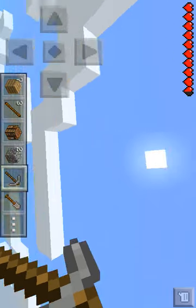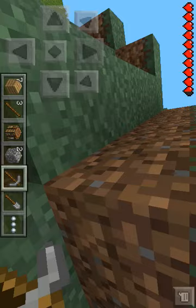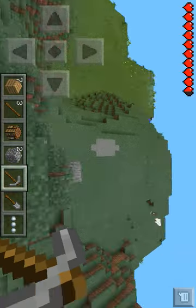So now, don't just stand there. Let's keep moving and find some resources — more resources like coal, iron, diamonds, gold, etc.